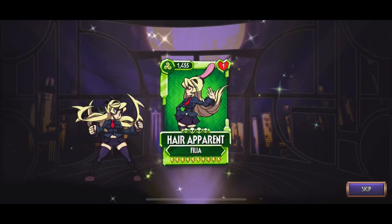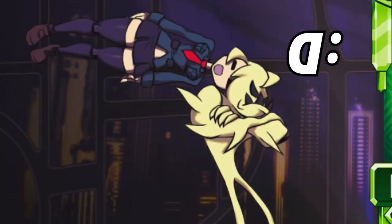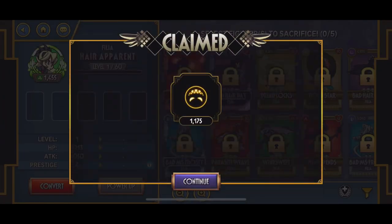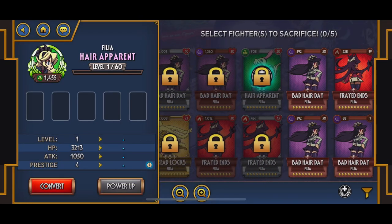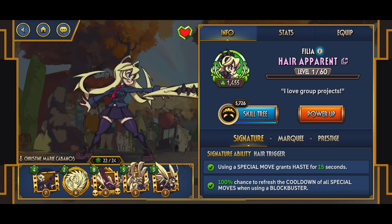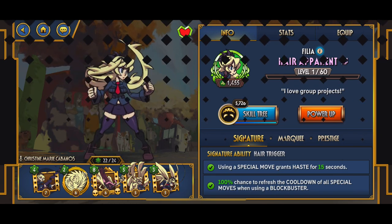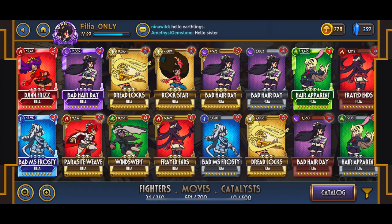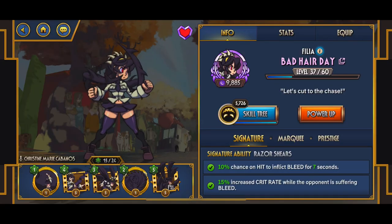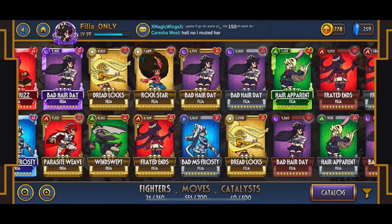There we go. My main, the Filia that I love the most. I still like my shiny, it's cool and all, but the character that I love the most is her parent. I really adore her abilities and everything. This is how she looks when she's diamond.